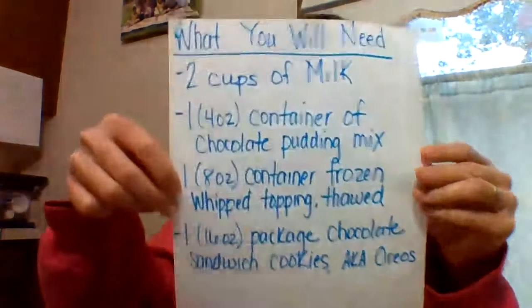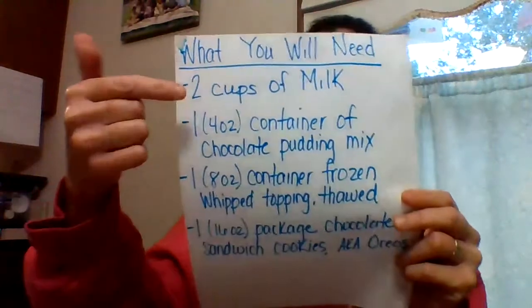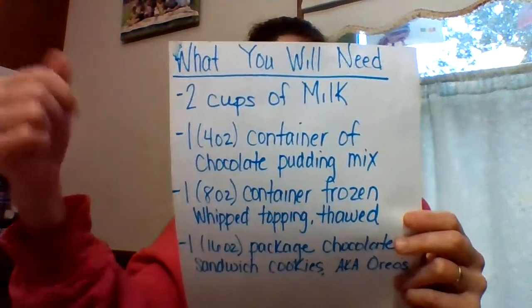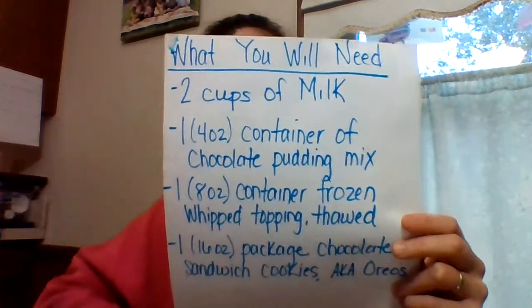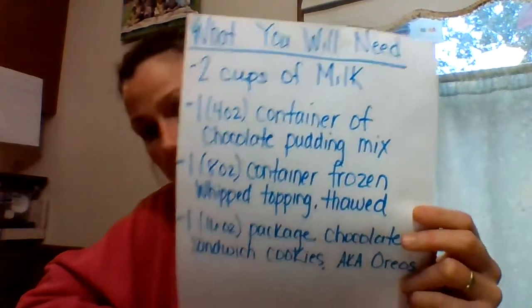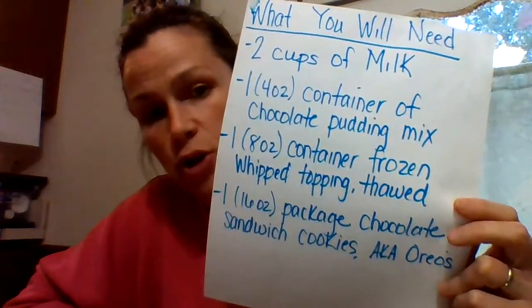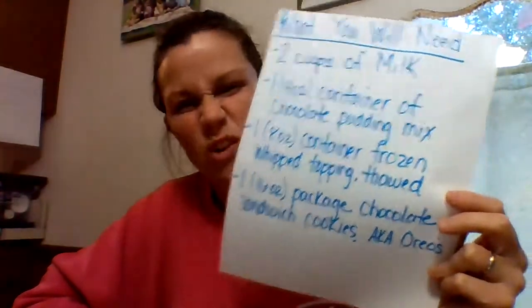Hey everybody, Miss Jamie here! Today I'm here to show you how to make dirt cake. To make dirt cake you're going to need two cups of milk, one four-ounce container of chocolate pudding mix, one eight-ounce container of thawed whipped cream, and one 16-ounce package of cookies like Oreos.